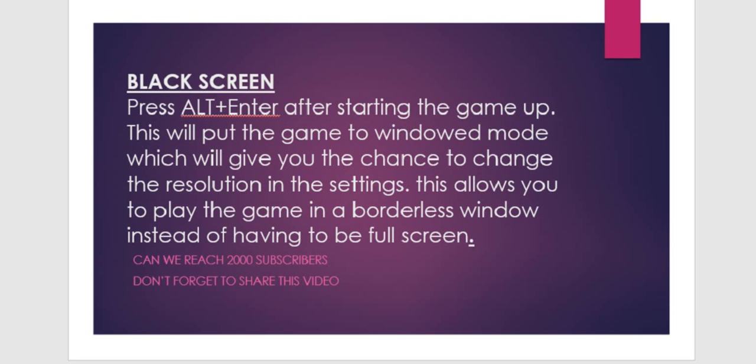Moving on to the next issue fix — the black screen. Many people are facing a black screen when double clicking the launcher icon. What you have to do is, as soon as the black screen comes, press Alt + Enter after starting the game. This will put the game into windowed mode, which will give you the chance to change the resolution and the game will start running. This also allows you to play the game in a borderless window. Hopefully this issue will be fixed by just doing this.